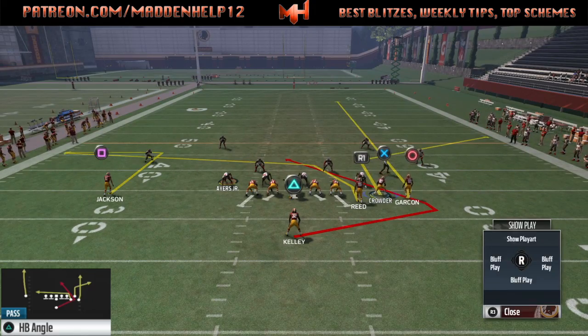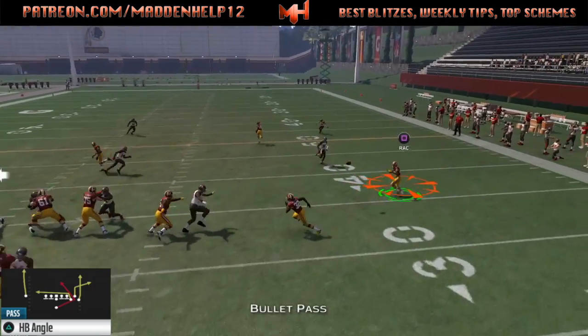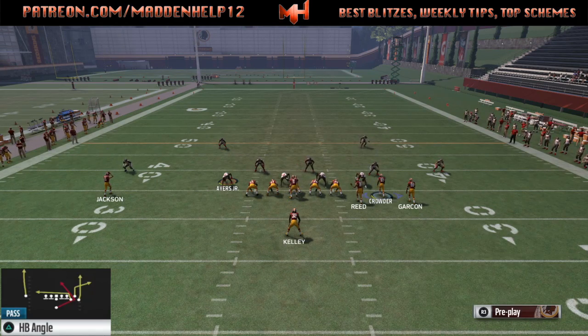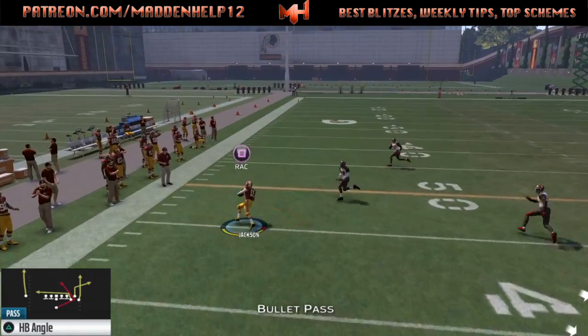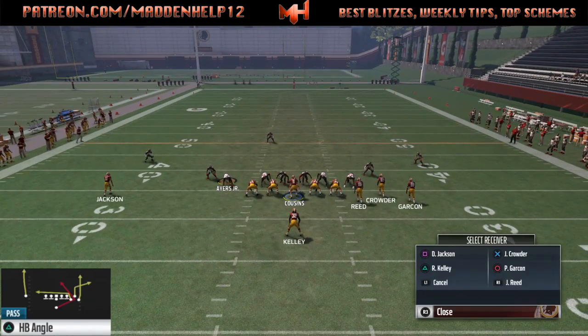Now if your opponent is in man or a cover three, that out route to the single receiver side is really good, so you definitely want to be aware of that if they're playing a lot of cover three. But if they are playing cover three against this play, you can hit that delayed corner route as soon as the ball is hiked. You can either set up like a quick screen to him or wait until he starts heading up the field.